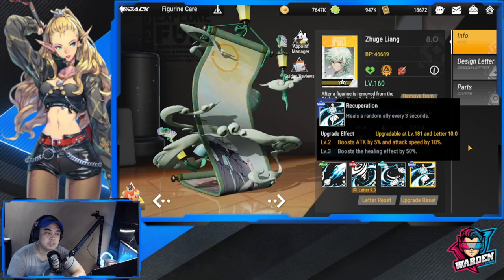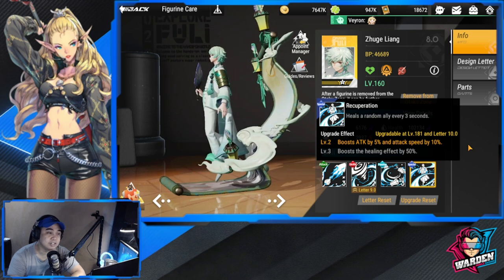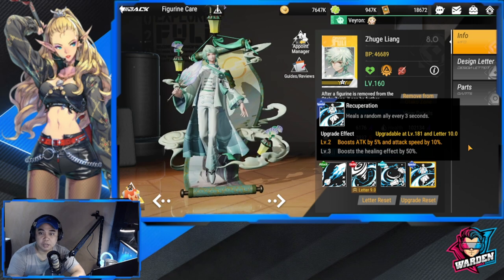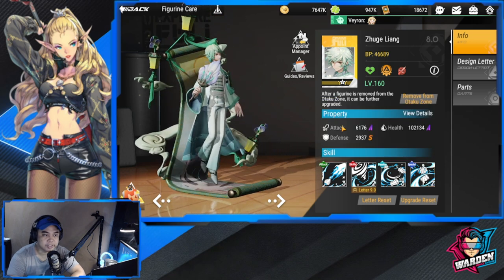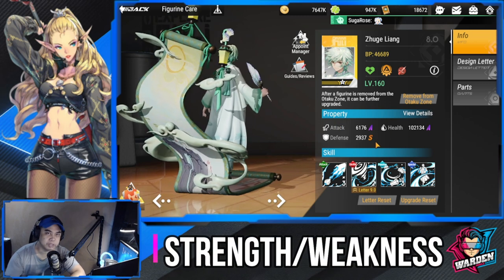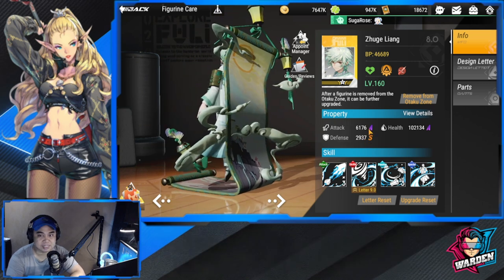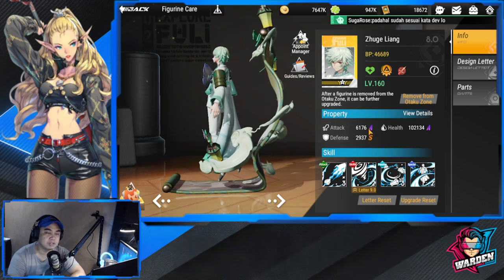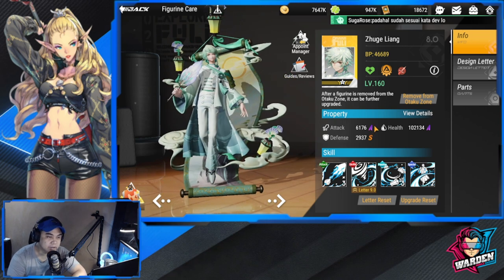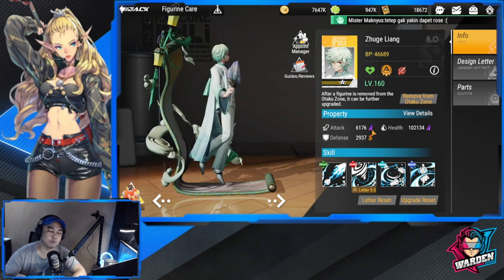It's a pity I only have him at Yellow 1-Star — I need one copy to raise him to at least 1-Star Peach. Moving on to his build: attack should be increased to S-tier priority. It's not his natural strength, but you need to raise it because the shield strength is based on his attack stat.